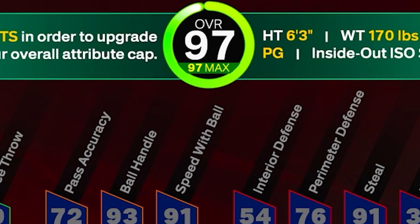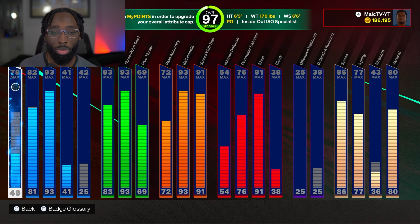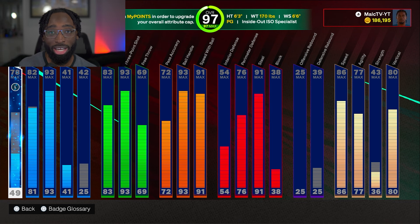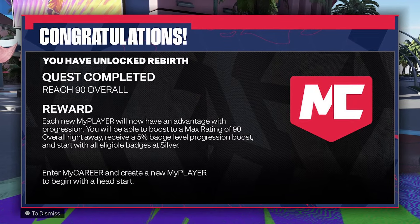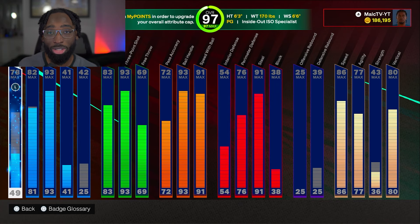I'm a 97 overall, which is pretty high compared to a lot of people playing 2K25 right now, and I should really be at 99 overall. In this video I'm going to show you the fastest and most efficient way to hit 99 overall. With rebirth this year, you're able to upgrade your rebirth build to the highest overall you previously hit on any build, so you want your overall as high as possible — when you get a build to 99, any build you make after will also be 99.